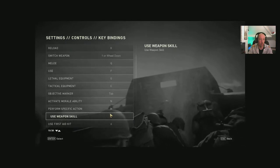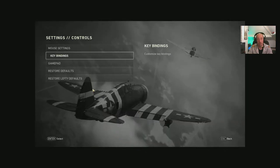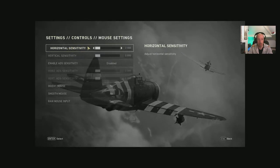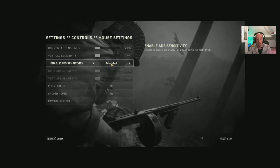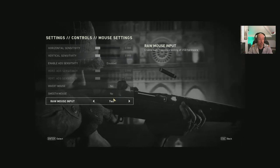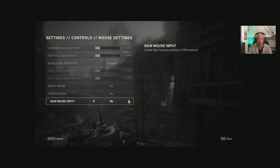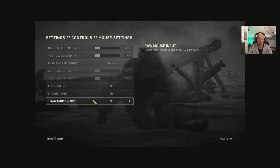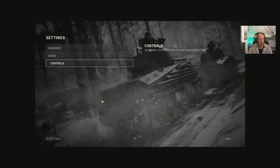Mouse settings: horizontal and vertical sensitivity, enable ADS sensitivity — we've just covered that with the controller. Invert mouse, smooth mouse, raw mouse input — high frequency polling of USB hardware, yes or no. Leave it on yes.